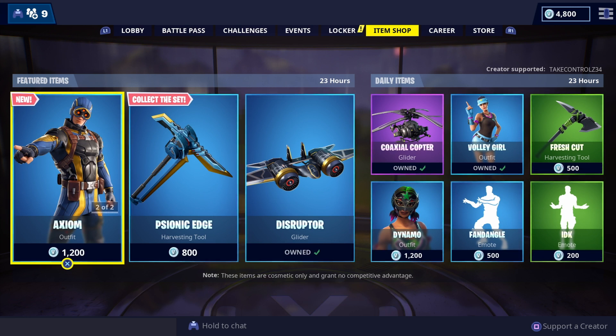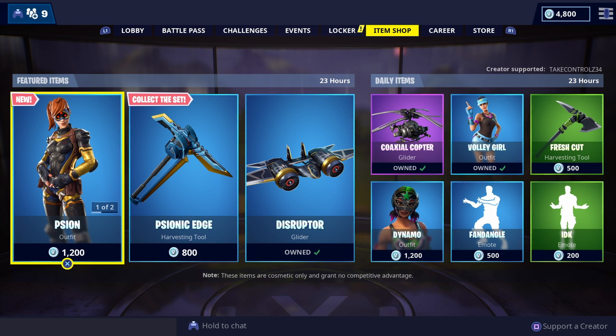So you've got new skin: the Scion Axiom, new pickaxe, new glider. Nice. Memories Go — taking trials 34. Give it a thumbs up, subscribe. I do the item shop every day. Peace out.